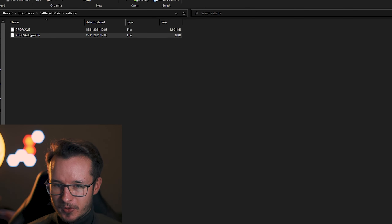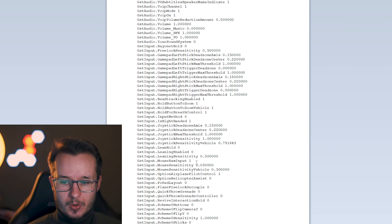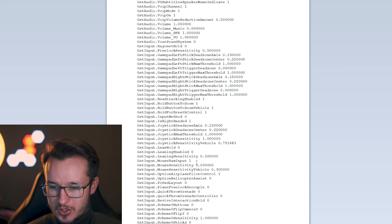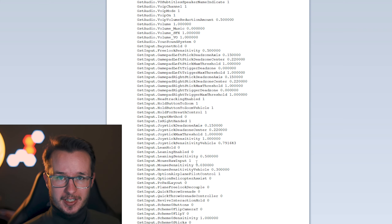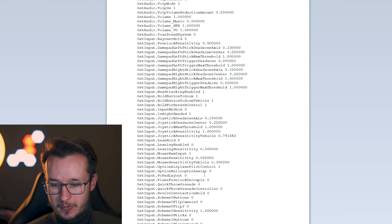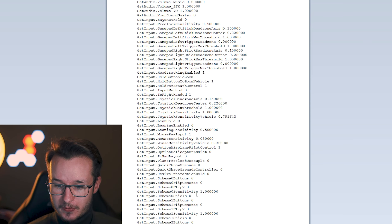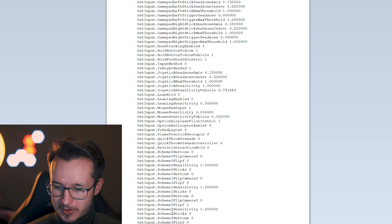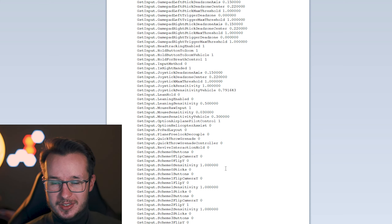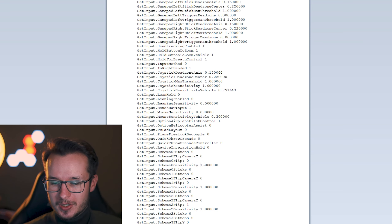In your Documents folder, you have the Battlefield 2042 settings folder. Open up the PROFSAVE profile — that's very important. You can open it with a simple editor, Wordpad, whatever. First of all, make sure that your mouse raw input is on 1. You can change some of these settings in Battlefield as well, but not every setting.